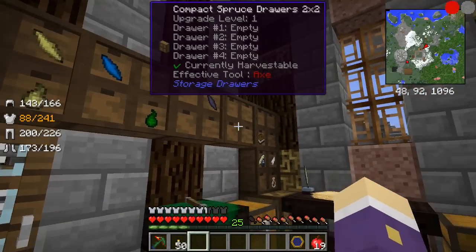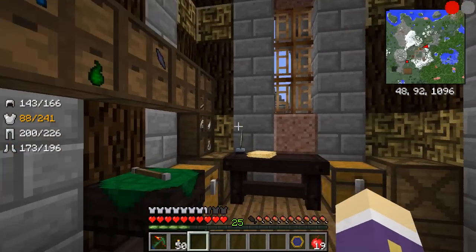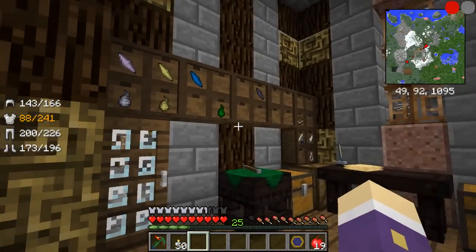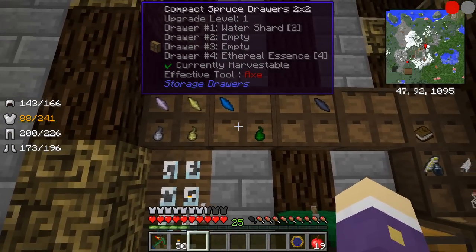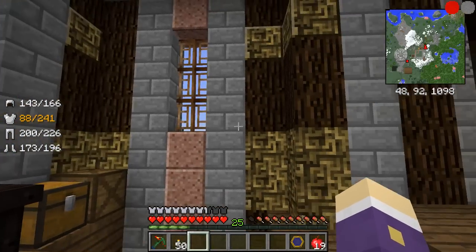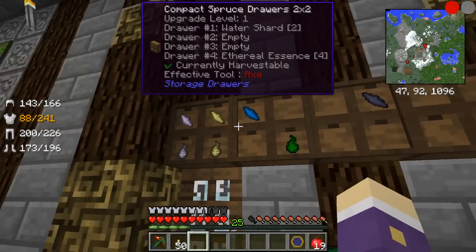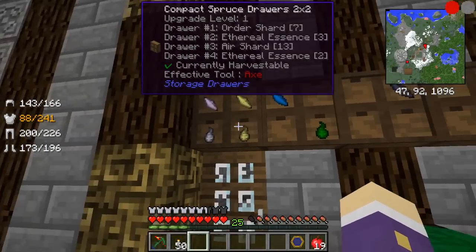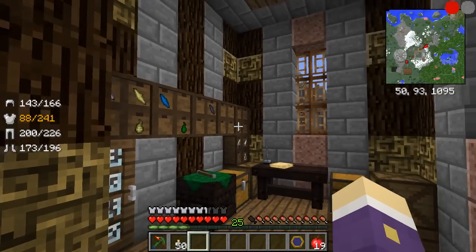These drawers — I don't seem to be getting the graphical glitch when they're on a certain angle. When they're facing south on the south wall facing north, they don't seem to have that texture glitch, which is weird. But the mod can only get better — it's a fairly new mod. I like the look of it, though I don't know if I like it more than Bibliocraft shelves.